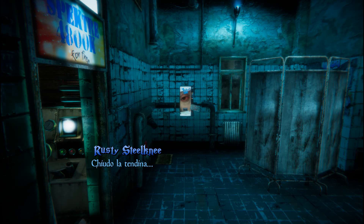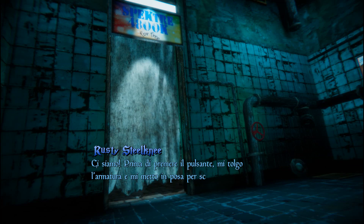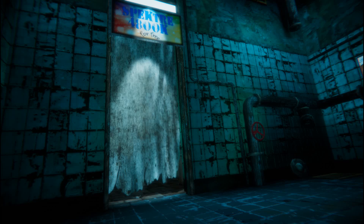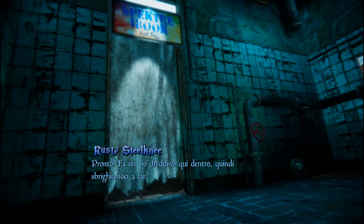I close the curtain. Here we go! Before pressing the button, I take my armor off and pose to snap a picture of my buttocks with the fake tattoo. Ready? It's a bit cold in here. So let's hurry up and take this photo.